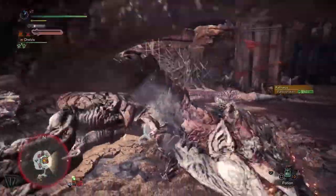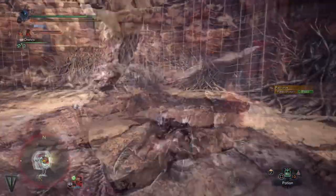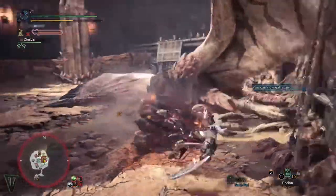The interesting thing about claw mounts and wall slams is that there is no cooldown. If you are able to get onto a monster and run it into a wall, so long as it isn't enraged, you can knock it into a wall repeatedly until it eventually becomes enraged and you can no longer do so.